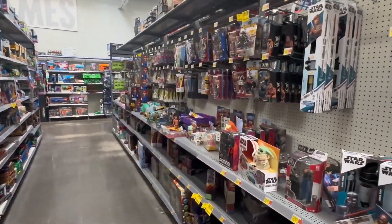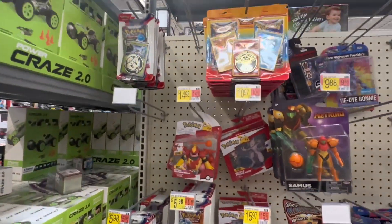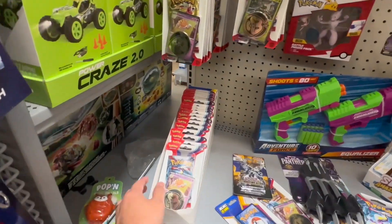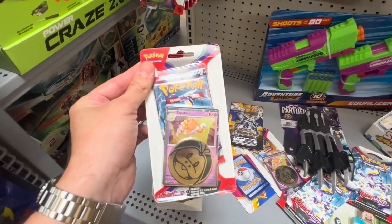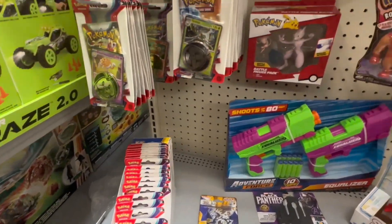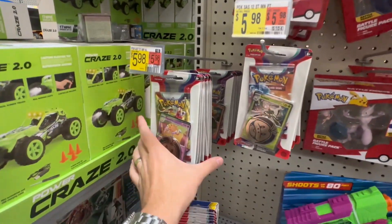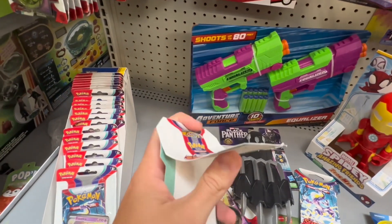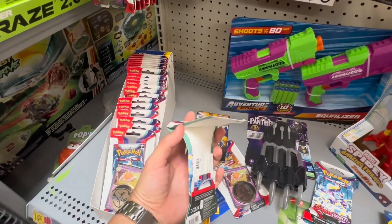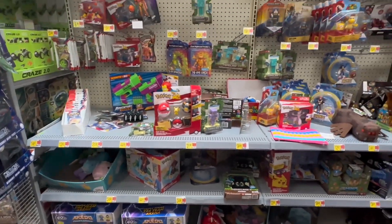I'm not super hopeful about this back area — oh wait, there's actually a bunch of stuff back here! We've got Scarlet and Violet and Paldea Evolved blisters everywhere. Does that mean we're going to start seeing Obsidian Flames blisters soon? We can only hope. Tons of Paldea Evolved, Scarlet and Violet all around, but none of what we're looking for. Bummer — nothing here.